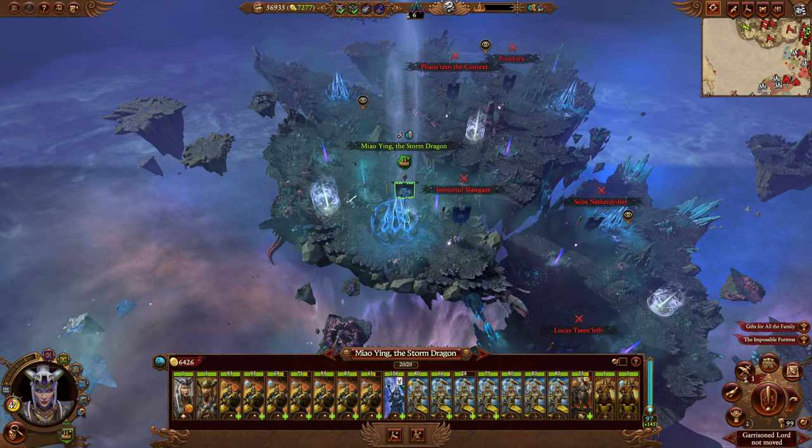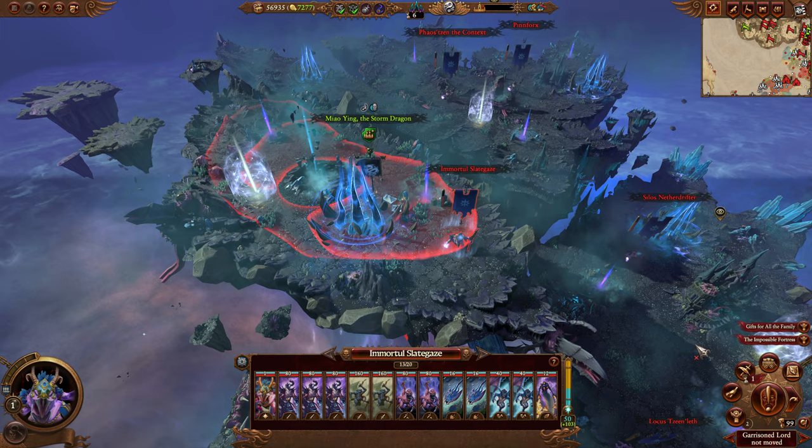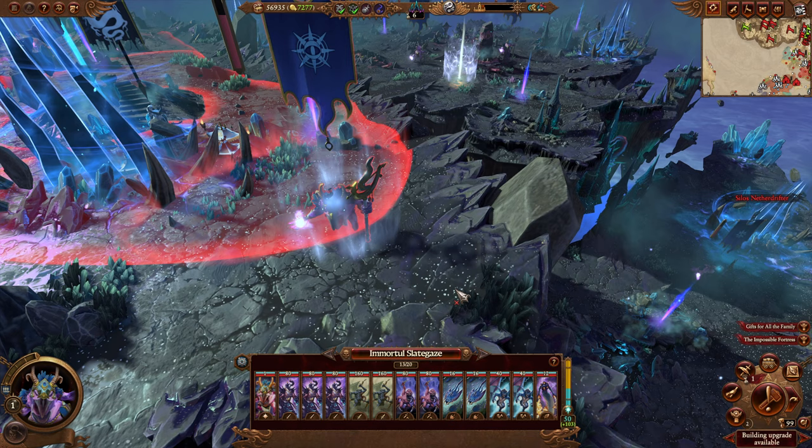Meow Yin is in hell — she just arrived — so we have no idea where we're going. Not a clue. We'll probably get attacked by this jerk though. Immortal Slate Gaze says he doesn't think so, but I'm not sure this guy's trustworthy.